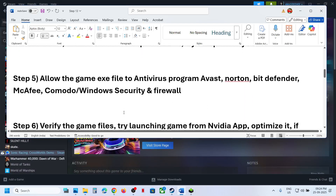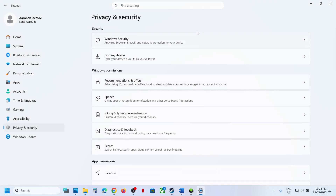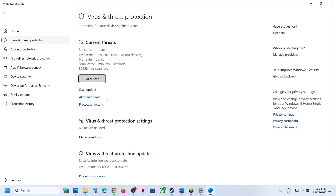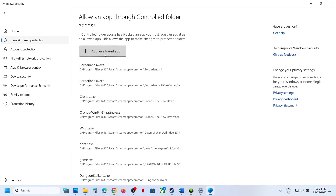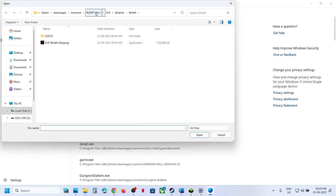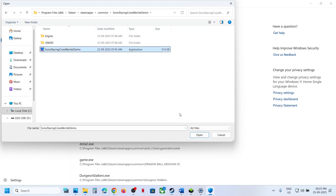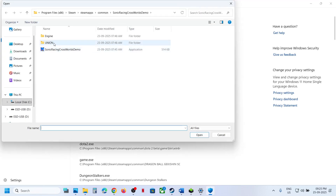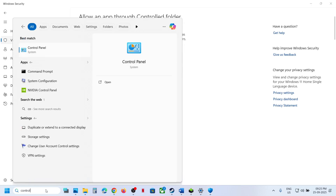The next step is to allow the game exe file in your antivirus program. If you are using Windows Security, go to Privacy and Security, Windows Security, click on Virus and Threat Protection, scroll down to the bottom and click Manage Ransomware Protection. Click Allow an App through Controlled Folder Access, click Yes to allow, click Add, choose Browse All Apps, go to the game installation folder, open the game folder, select the game exe file, and click Open.